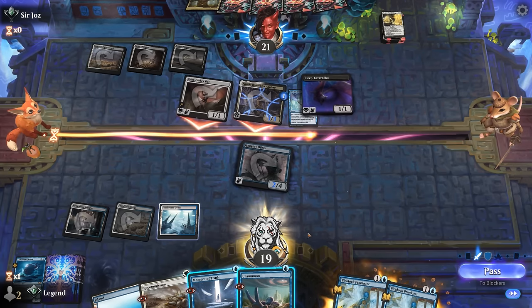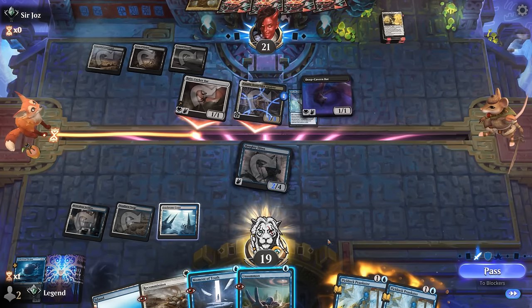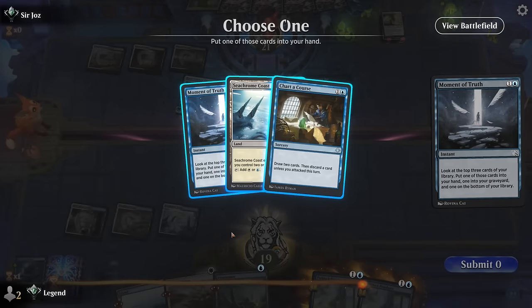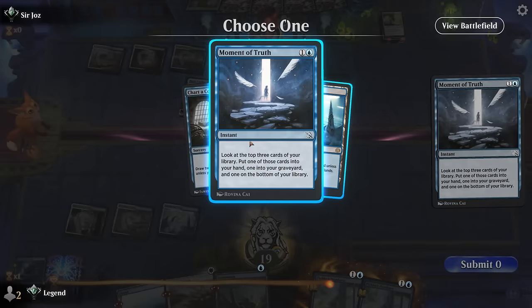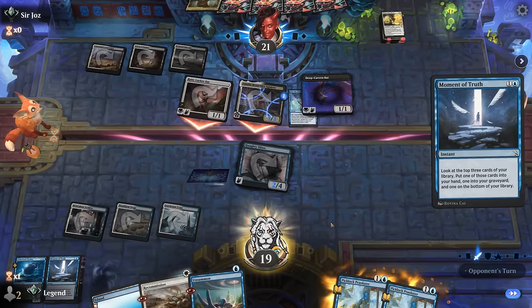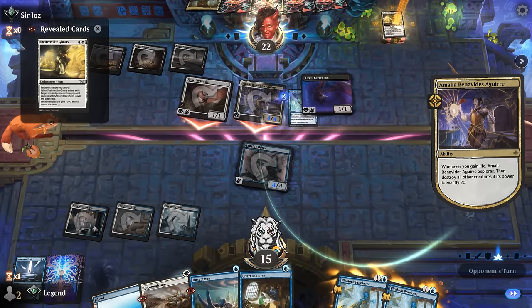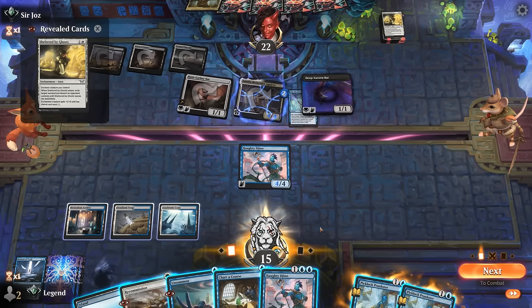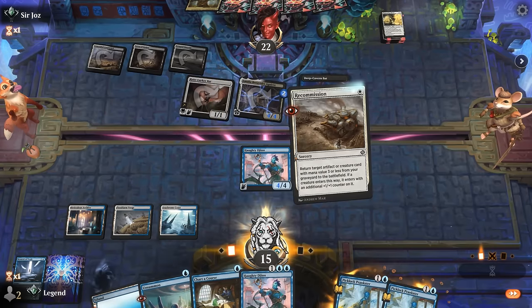What are we bouncing? Could send Amalia packing or just Into the Flood Maw her back for next turn — at which point I may as well just cast Moment of Truth, finding another Moment of Truth. I can Chart a Course if I attack. Moment goes to the graveyard for Haughty Djinn. The plan is to just take it, then Recommission back Oculus, attack with Haughty Djinn, Chart a Course, and still have Unsummon left. I want to Recommission before attacking to grow Haughty Djinn some more.